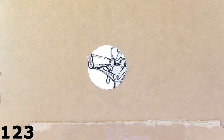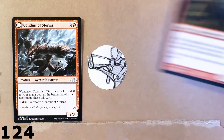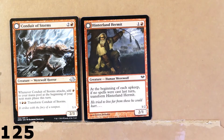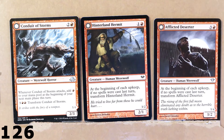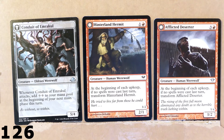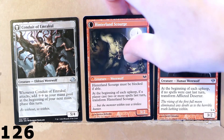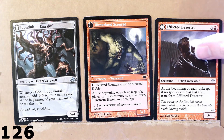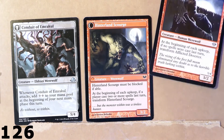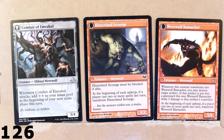Then we've got a whole bunch here. I see a whole bunch of double-faced creatures. I'm going to place them here just like I did with the monuments, so we can take a look at all of them at once. On the left we've got Conduit of Storms, which turns into Conduit of Emrakul, an Eldrazi werewolf. Then Hinterland Hermit, which turns into Hinterland Scourge. And on the right, we've got Afflicted Deserter, which becomes Werewolf Ransacker.